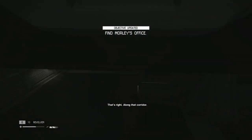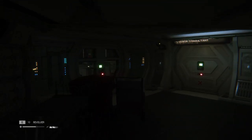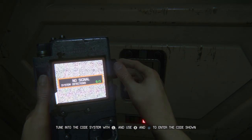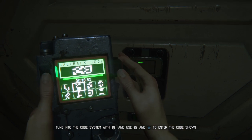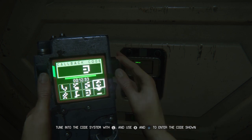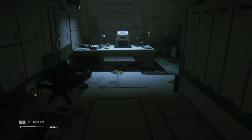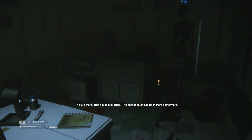That's right, along that corridor. You're there. That's Morley's office. The passcode should be in there somewhere.